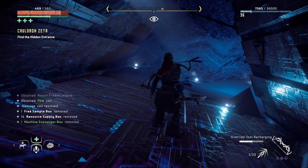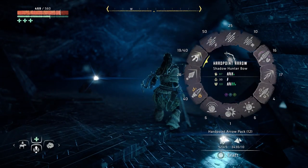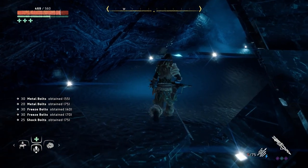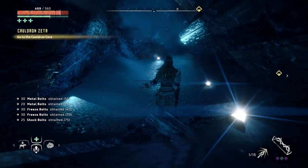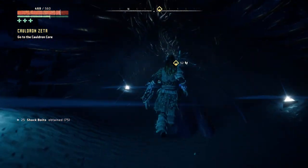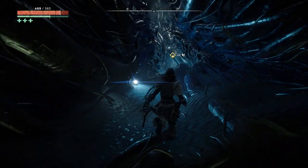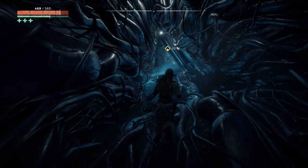Okay, find the hidden entrance. All right, plenty of everything. This is looking like a more classical cauldron — albeit a more frozen one, I think.